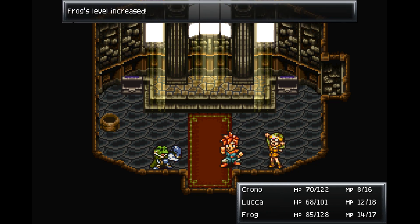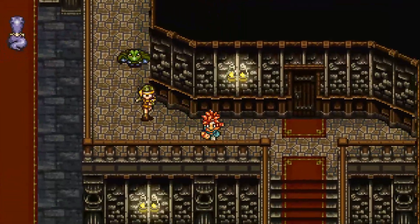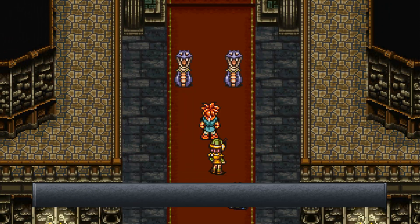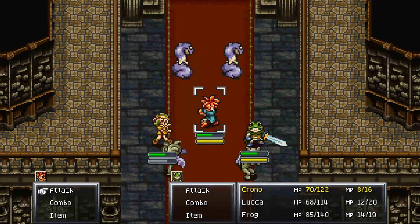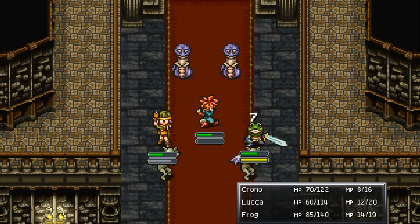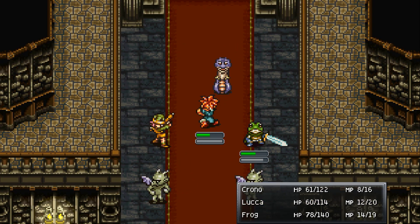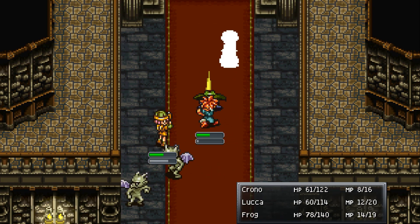Water level increases. Now we need to go up to the next area. I tried to avoid those guys but triggered another fight. Let's just do straight attacks — we've got a save point coming up soon anyway. Taking them down one by one: that's one down, two down, leaving two to go. There we go — Chrono's level increased.